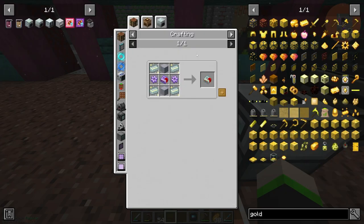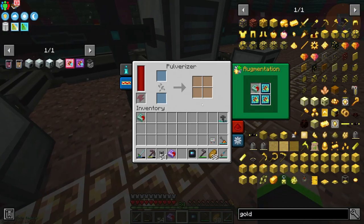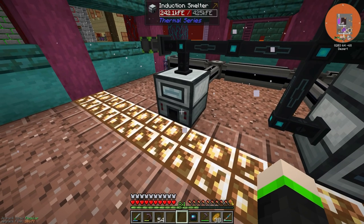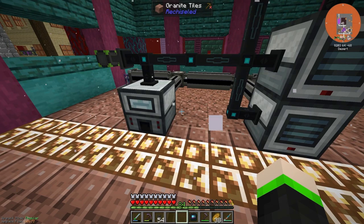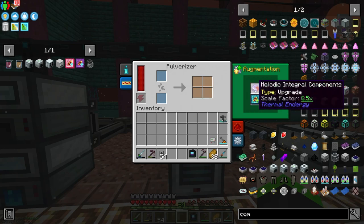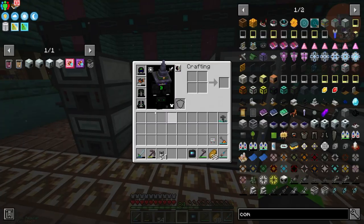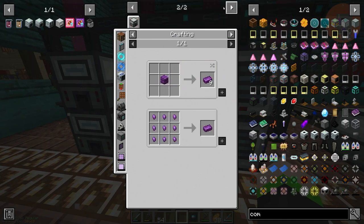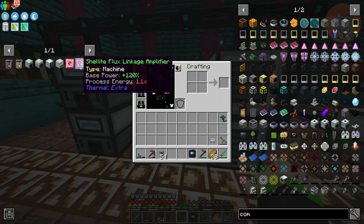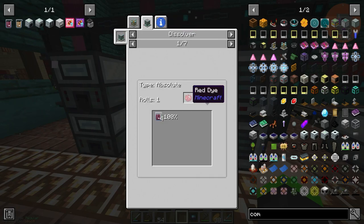The next one is Stellarium, which involves a nether star. That is the highest tier which we could actually do if we wanted to. We only have two so that's going in there. We also ran into another problem - we need three pulverizers running. The shell light component is easy: just appetite, shulker shells, and bronze which we have. And cinnabar dust involves mercury sulfite from red dye.